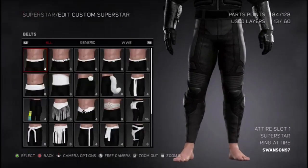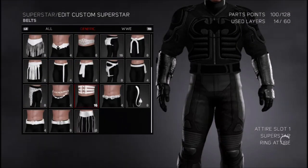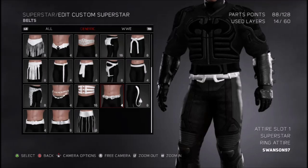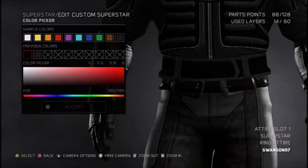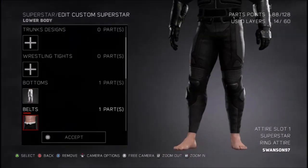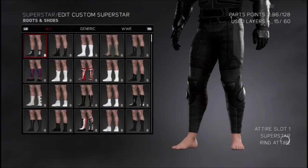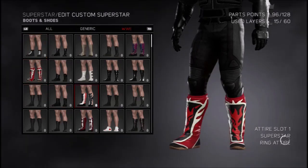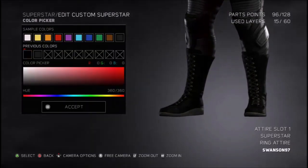Batman always needs a belt to keep all his gadgets in, so go to belts and select this one. If you find a better one, go ahead, but this is how I've done it — best of my ability using in-game features. Then go on boots and shoes. This time it's not generic — go on WWE and scroll down to the plain black boots next to the Mrs. boots, and tint them full black.